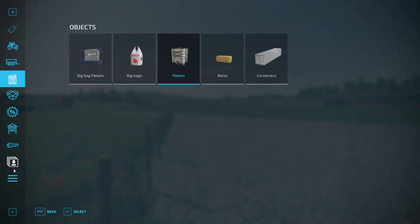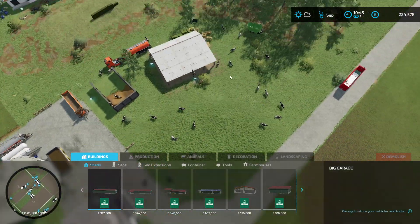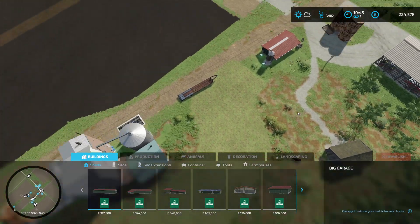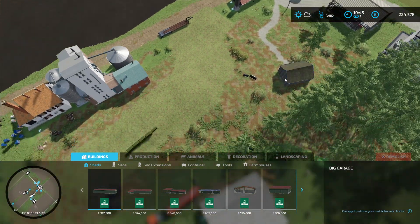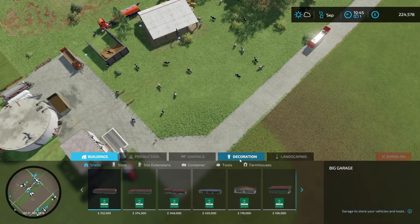First things first, let's go into map mode, go to construction, and sell our old house. Actually, maybe we should keep it there just because we can. Yeah, we're going to keep it there, but we're not going to use it. So we're going to have a little look at our houses and see what we can come up with.